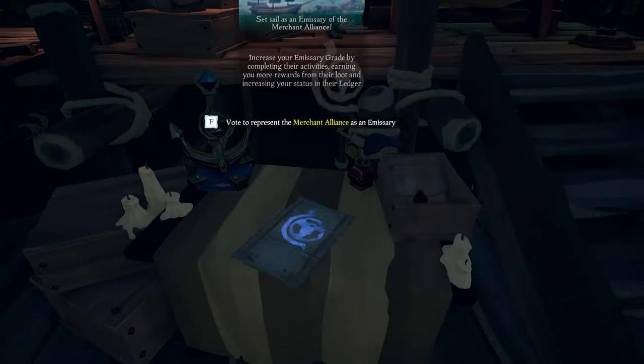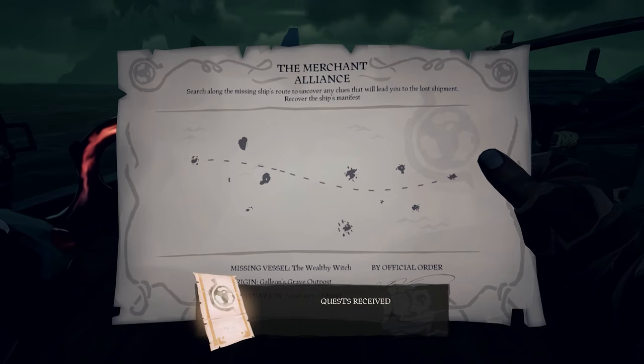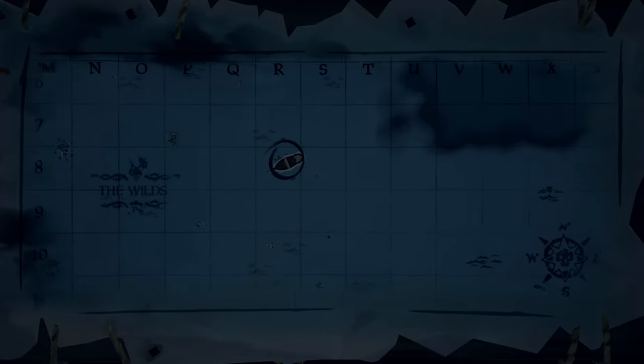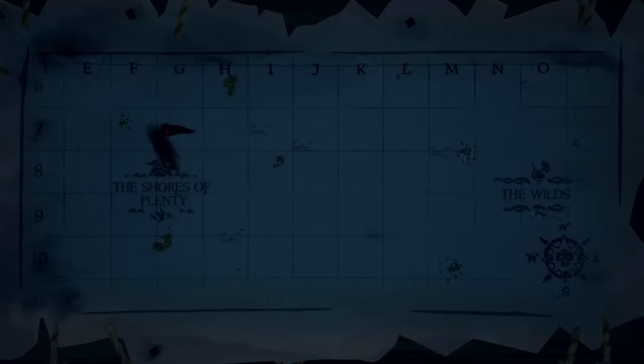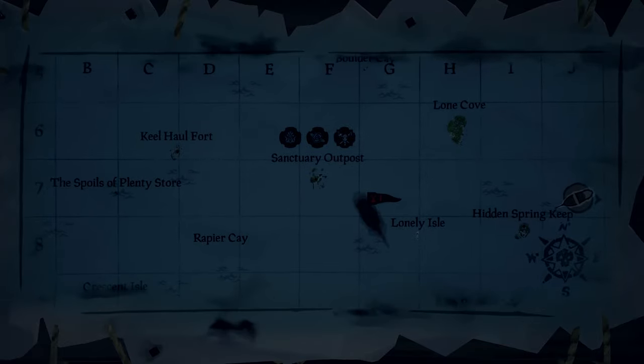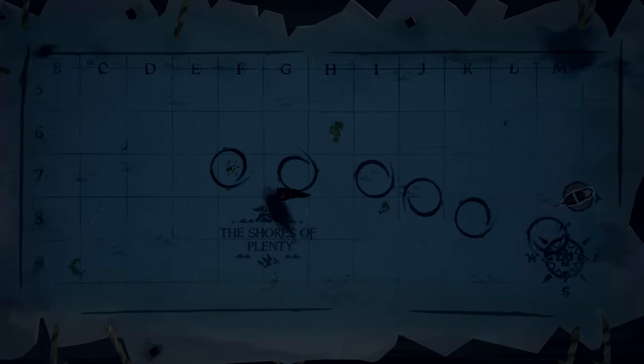Oh, I almost forgot the emissary. Let's put the first voyage down and get right to this. It's looking like we're starting from Galleon's Grave and going to Sanctuary — fairly straight line. I don't need to mark Galleon's Grave; I know where I'm at. Sanctuary's over here. Of course there's a reaper right along the way. I'm pretty sure the route just kind of swoops through all the islands here, goes up over this one and then to there. We are going to pass by that reaper, which is not fantastic, but we'll make do.